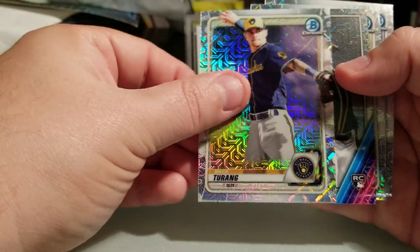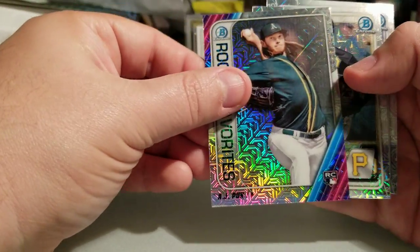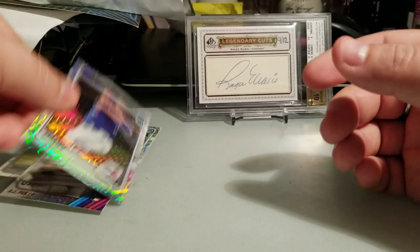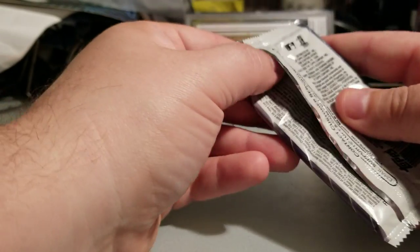Pack three: Brady Singer, Bryce Tereng, AJ Puck rookie insert, Kenan Hayes, and Nate Pearson. Zero for three — this is not looking so good.